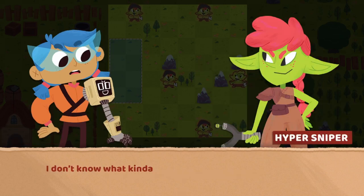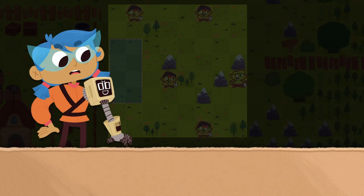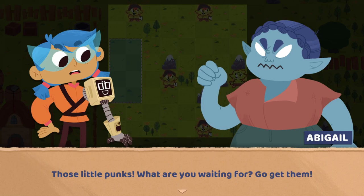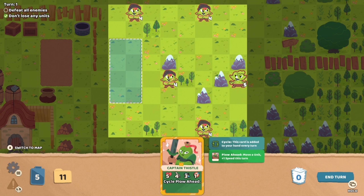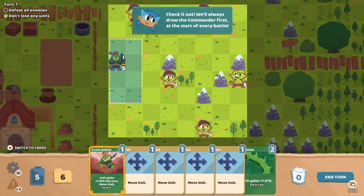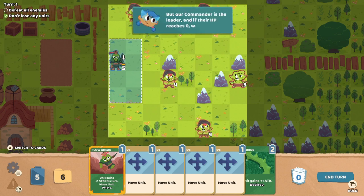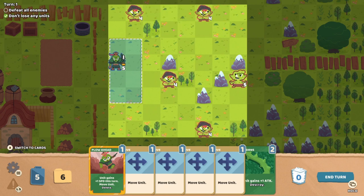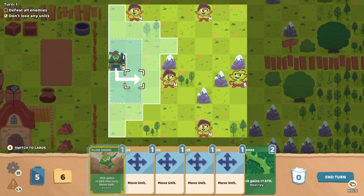Check it out, fellas. I don't know what kind of magic this lady's using to make food come out of the ground, but I'm just loving it. Let's fill the bags up. Those little punks — to win this battle, defeat all the enemies. We've got our good old Captain Thistle. We'll place him a little bit back so that maybe the other units can't reach us in time. We'll always draw the commander first at the start of every battle. Our commander is the leader, and if their HP reaches zero, we lose.